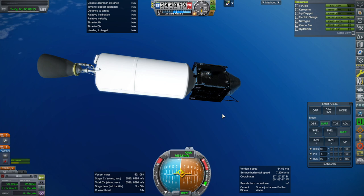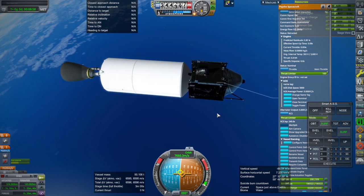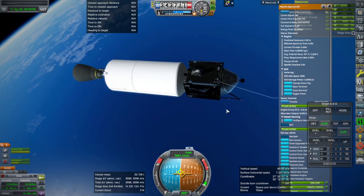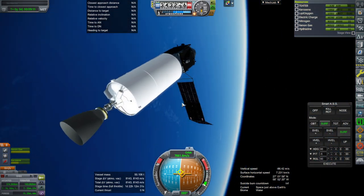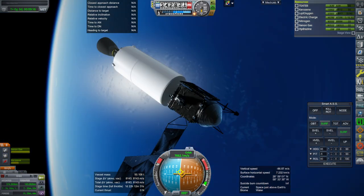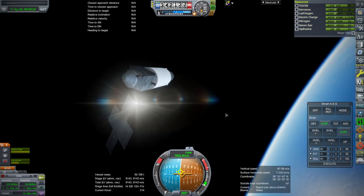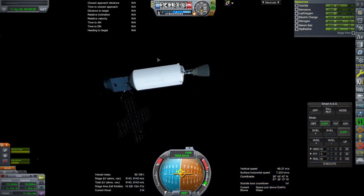Oh — did that not separate? The payload adapter was going to do its payload adapting things. The coupler doesn't work. Let's just activate stuff and see whether it works. Extending the solar panel — again, only one seems to want to extend. And it does track the sun. Where is the sun? The sun is there. It's going at somewhat of an angle to it — not a 90-degree angle, it's somewhat askew. I'll have to think about that.